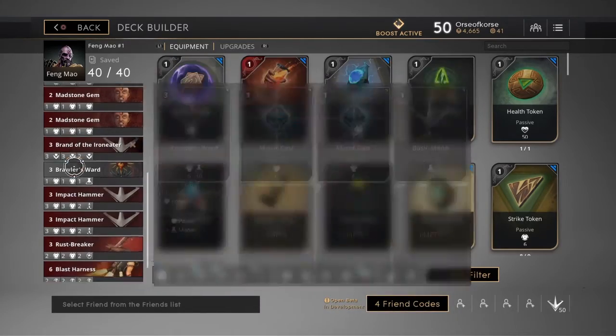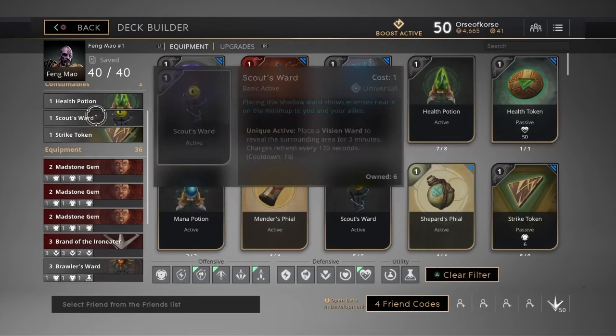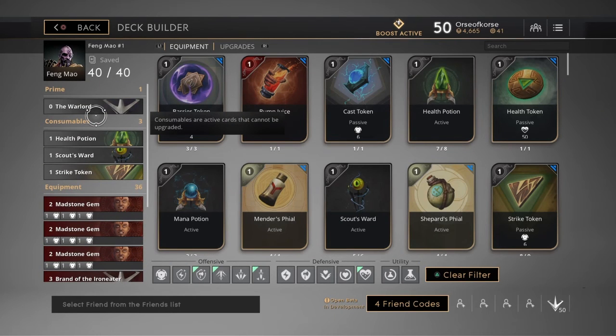Right now this is working pretty well for me. He does good damage, has a decent attack speed, and his crits are on hit. So this is how I'm building Fang Mao right now. Let me know what you think of the deck, let me know if you try it out and how it works for you — because I know some people try out the decks but I never hear back.